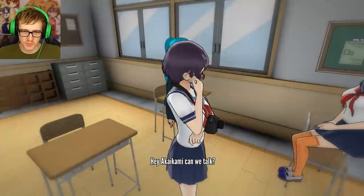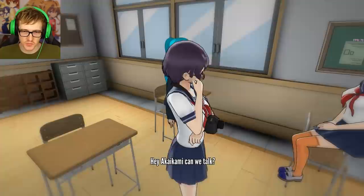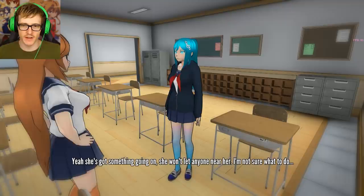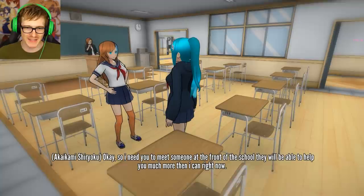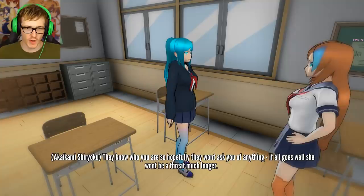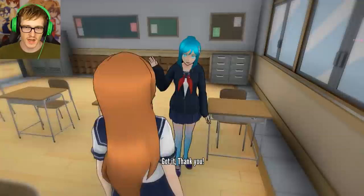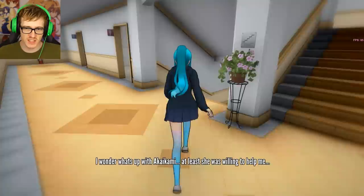I'm here. Hey Akaikami, can we talk please? We have something to do. Sorry Baruma, can we continue this later? Hey, is this about the rifle? Yes it is. She's got something going on - she won't let anyone near her. I'm not sure what to do. I have an idea. I need you to meet someone at the front of the school - they will be able to help you much more than I can right now. They know who you are, so hopefully they won't ask you of anything. I'll explain it to you later, I promise.